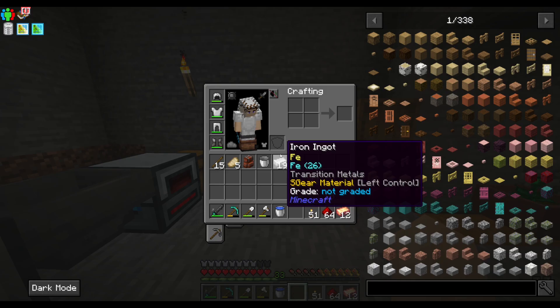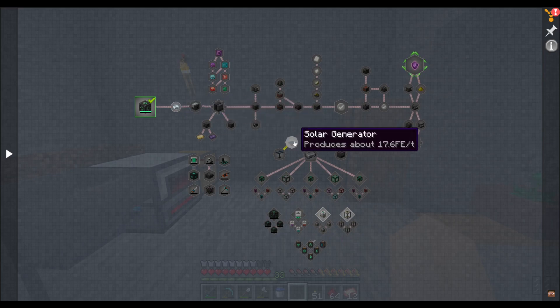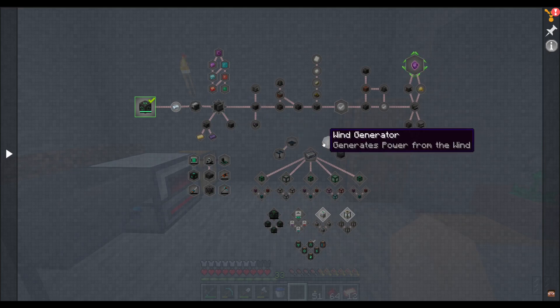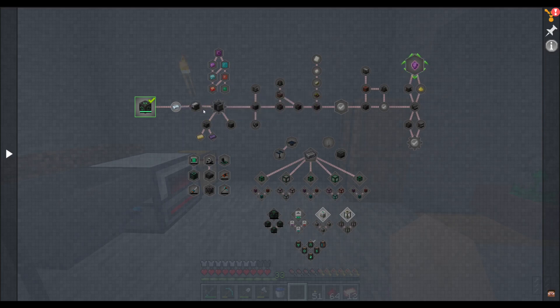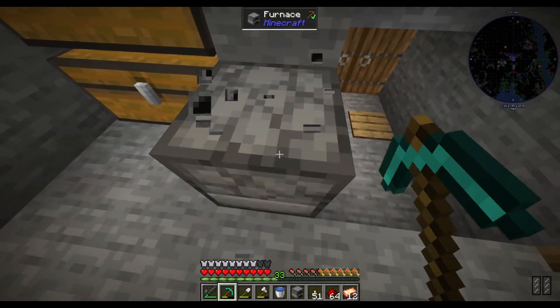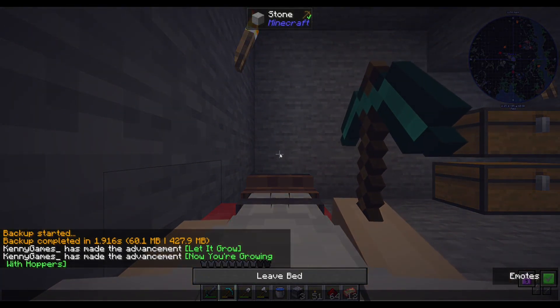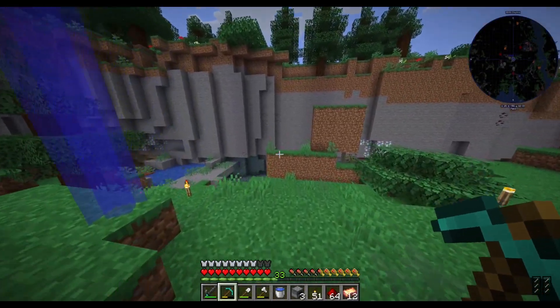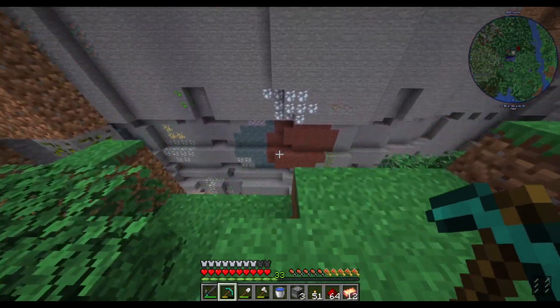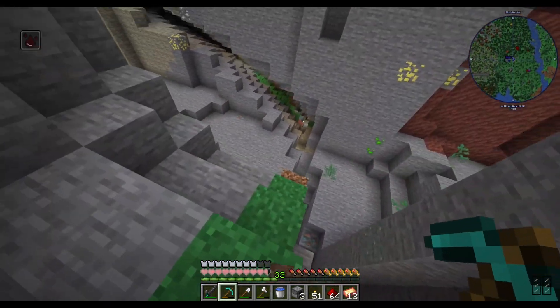We've got 21 coal, so that should be fine for now. I need to start storing power and getting passive power as well, so I think we're going to make a solar generator and a wind turbine — a couple of them if we can. Once we get our first osmium we can make these. I'll sleep, then check if there's any coal around that I can grab, because I don't have enough power for what we need.